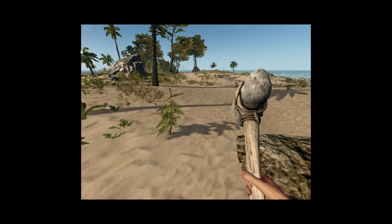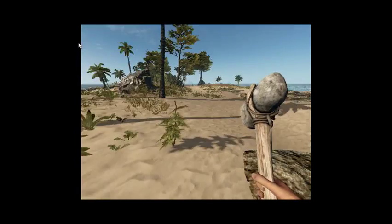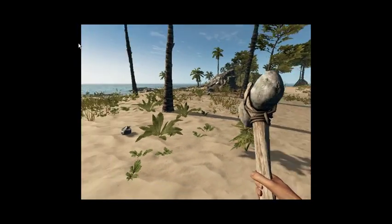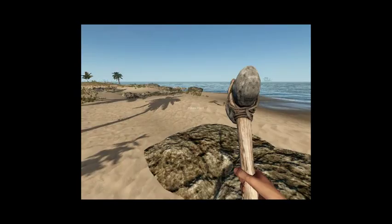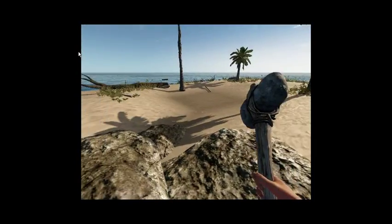Hey guys and welcome back to our Stranded Deep Let's Play. This is episode 3 and we have found a rather huge island, but I cannot find the raft anymore. I don't know where it went — I parked it on the land and now it's gone it seems.